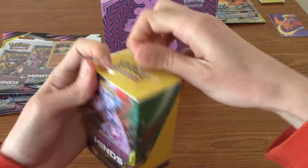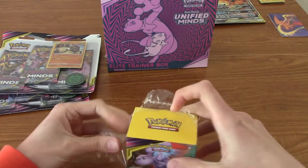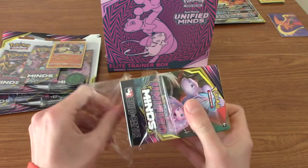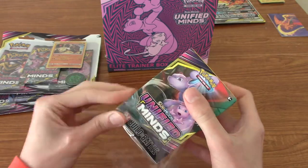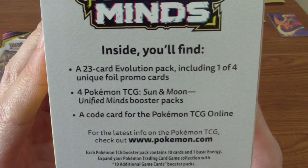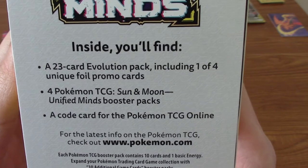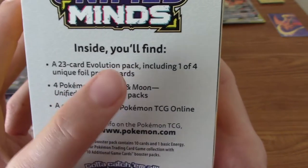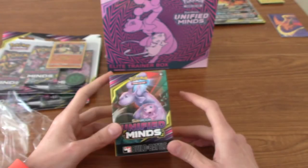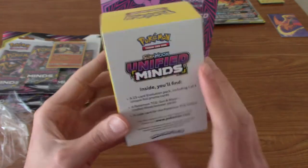This pre-release kit — I don't know if it's worth a lot. I didn't actually go to the pre-release, but I went the day after and they had one or two left over. If you've not seen these before, just a quick thing: they've got a 23-card evolution pack, you get four Unified Minds booster packs, and one of four promo cards. These promo cards are really cool because they have the stamp on. The box itself just looks really cool.